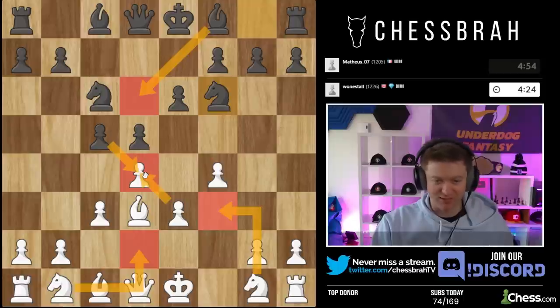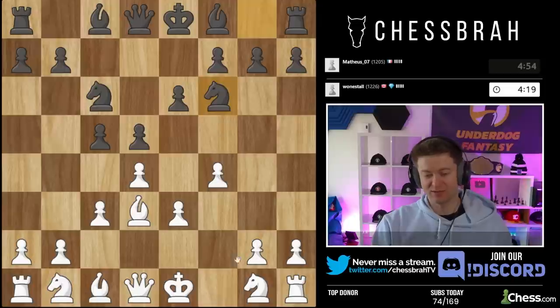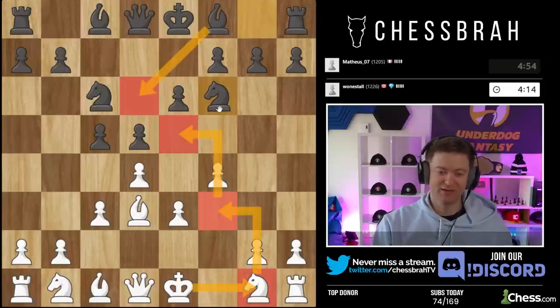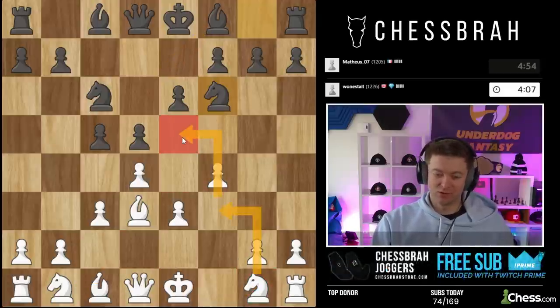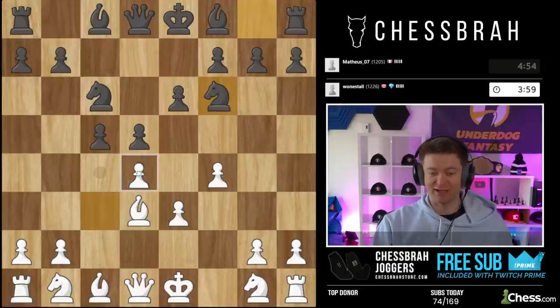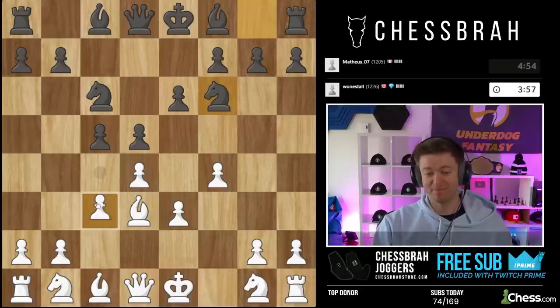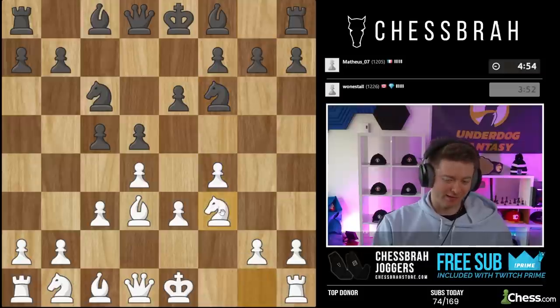Now if I go knight d2, I stop him from going to e4, but then after knight d2, bishop d6, if I go knight f3 he takes and I would love to take with the e-pawn as always, but my f-pawn is hanging. The other option is to go knight f3, castle, knight e5 — but then he gets to e4. Do I want to stop him from getting to e4 or defend my pawn? Knight d2 bishop d6 is pretty annoying — I kind of have to play knight f3 if I'm playing the opening properly.